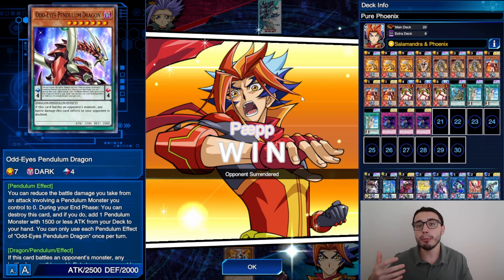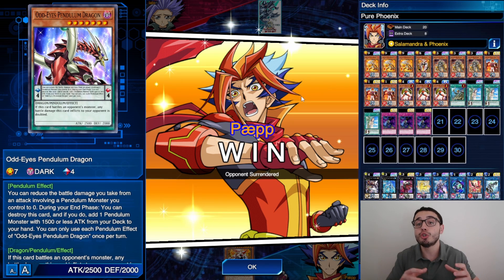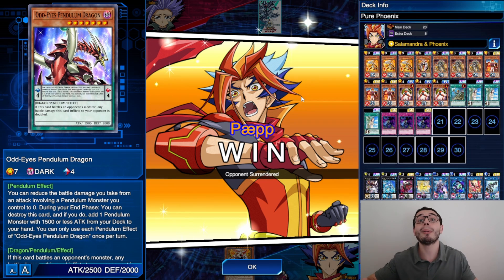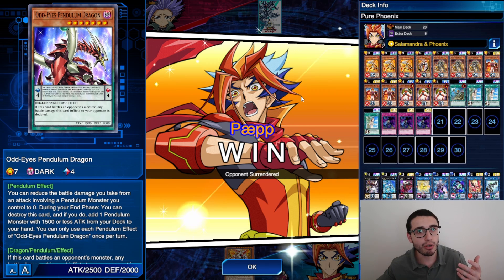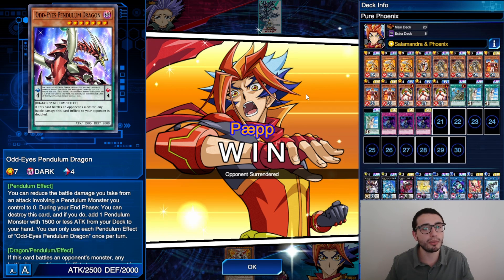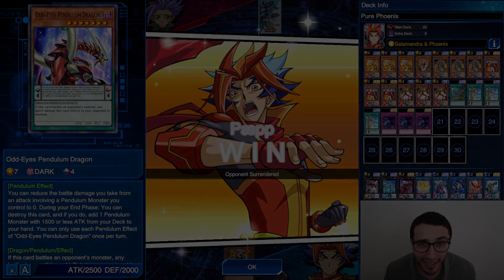Expendable Day is the card that gives you a little more interruption. Your normal summon isn't needed since the monster you want on the field — Immortal Phoenix — is a special summon, so you can tribute your normal summon for Expendable Day, getting an interruption plus a draw. That draw can save the day: either you draw another Immortal Phoenix or draw traps like Waboku to survive the turn. Stay tuned for a more hybrid version — this was just the pure version first. Thanks for watching and see you in the next one.